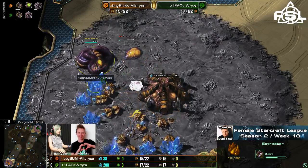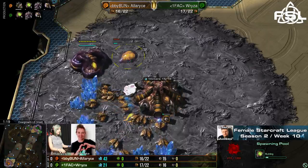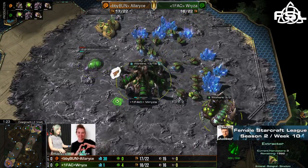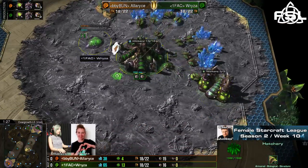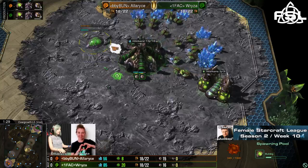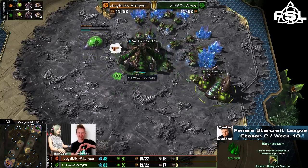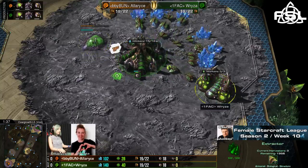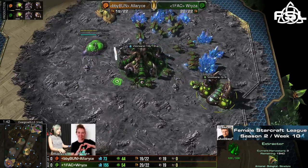Then of course the usual follow-up — Alaris being greedy, just putting the extractor before the spawning pool, but no problem here since Ryza has done the same. So both will actually be equal in terms of when the first lings and especially speed lings will arrive, because probably both players will use the first 100 gas to get Zergling speed out.